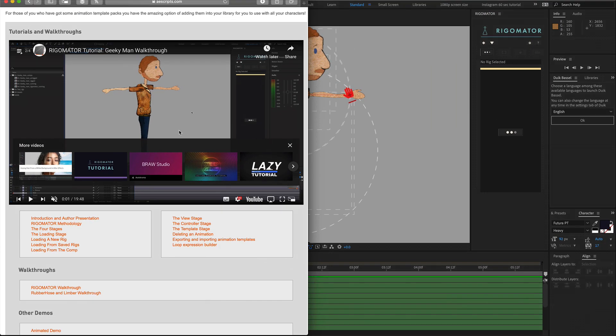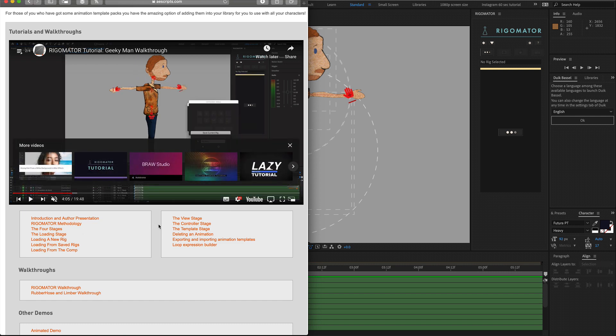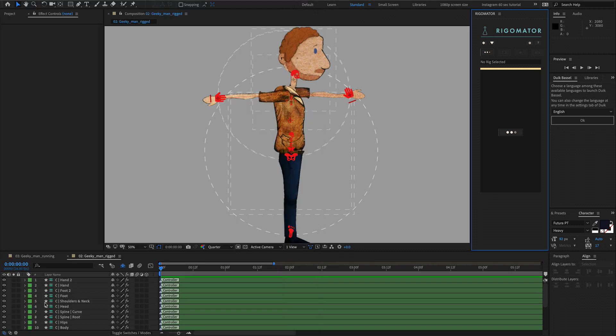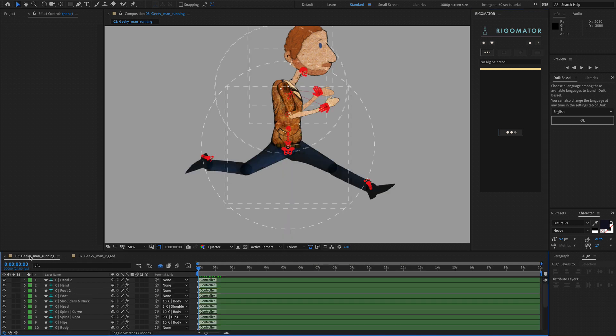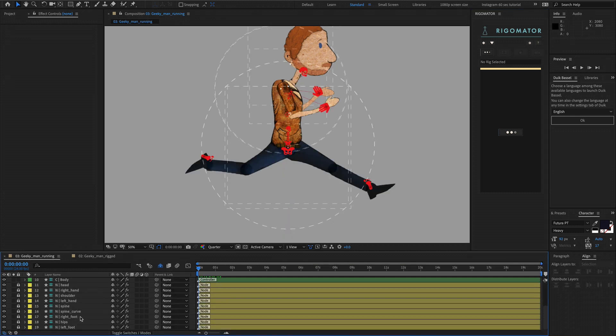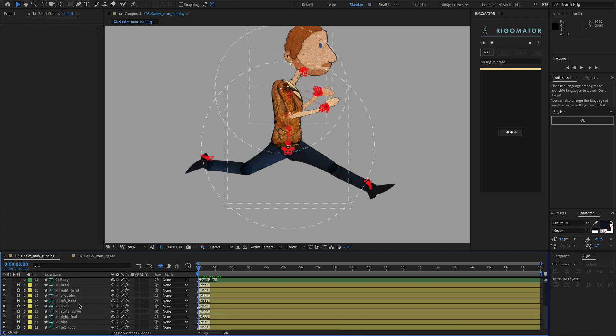Continuing through the guide, you will reach a stage where you are setting up the nodes for your character. The nodes will be set up here, and in the walkthrough you will copy these nodes from your geeky man rigged comp onto your geeky man running comp. Once at this stage you can continue with the walkthrough as normal, and we are going to begin here where we have already copied these nodes onto our geeky man running.